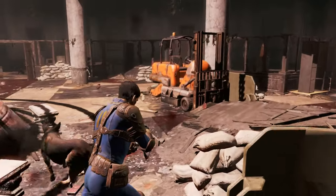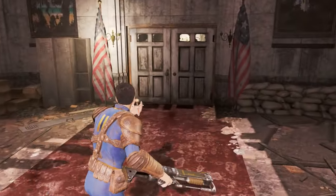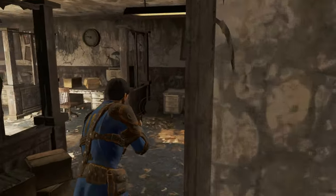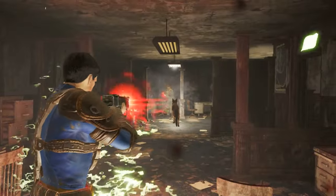When Dogmeat is attacking an enemy, they won't be focusing on you, and you will get a better chance to hit them in VATS. In addition, the final rank of Attack Dog reduces the damage you take by 10%, meaning you have a total flat 40% damage reduction, which is just amazing.